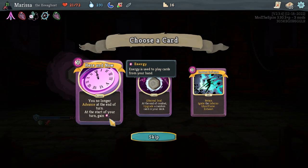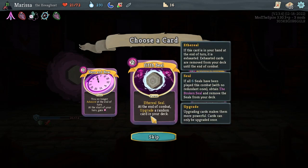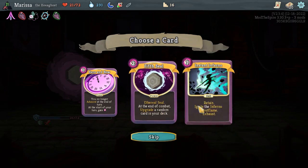You no longer advance at the end of your turn. At the start of your turn, gain energy, retain, ignite the inferno ghost flame, exhaust. That's Instant Inferno. At the end of combat, upgrade a random card in your deck. That does count as a power.